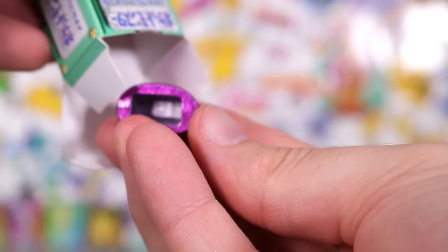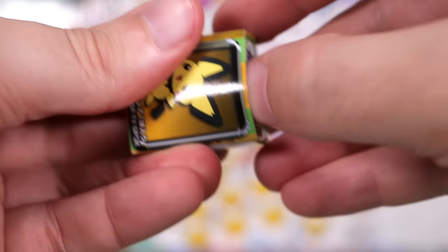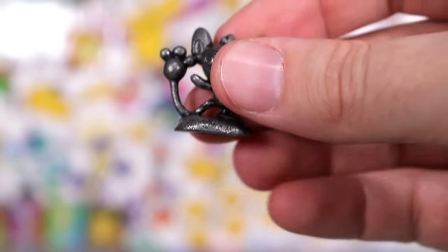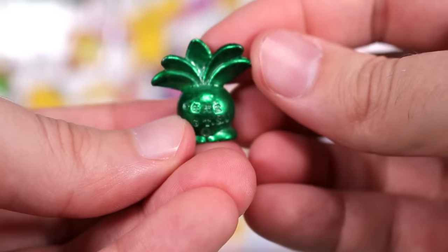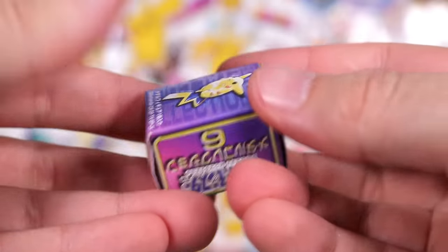I can't wait to have a look at them all at the very end. We have a Ditto in his appropriate color. Then we're gonna open a Sunkern slash Pichu box — getting a lot of doubles. Then we're going to do another Clefairy box — we've got a green one! Another very fitting color scheme: Oddish in green. Man, they made him look very, very cute.